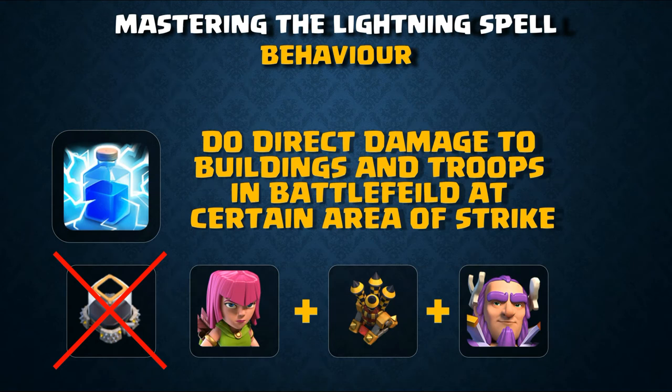The behavior of the lightning spell is that it does direct damage to buildings and troops in the battlefield at a certain area of strike. It damages CC troops, heroes, and defense buildings including the town hall, collectors, Archer Queen, Barbarian King, and Grand Warden. However, it does not damage storages — including gold storage, elixir storage, and dark elixir storage.